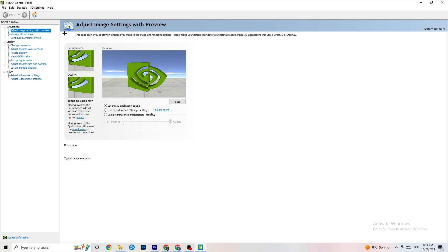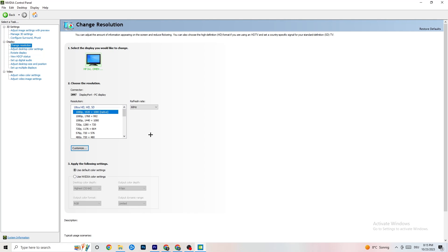Once NVIDIA Control Panel loads, navigate to 'Adjust image settings with preview.' You'll see a slider ranging from Quality to Performance. If your PC is struggling with crashes, move the slider toward Performance. Then go to 'Display' and click 'Change resolution.' Make sure your monitor's resolution matches the in-game resolution, as a mismatch can cause crashes.